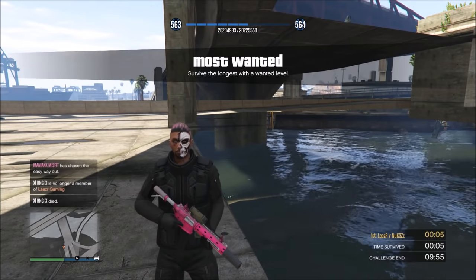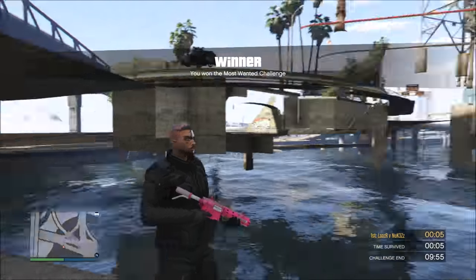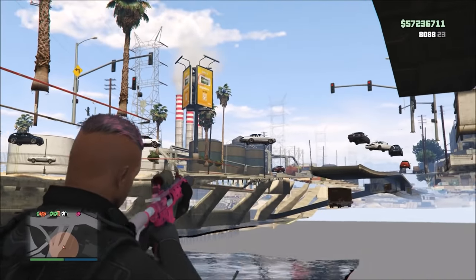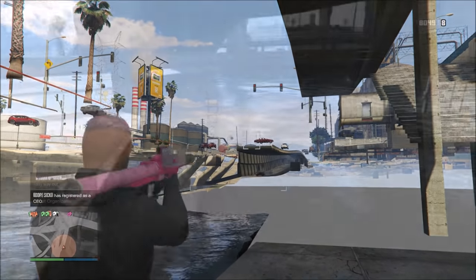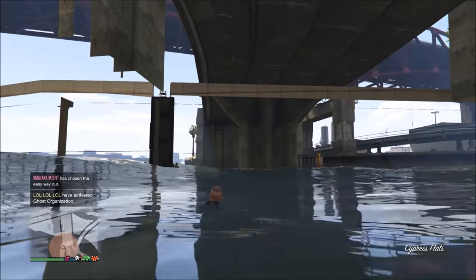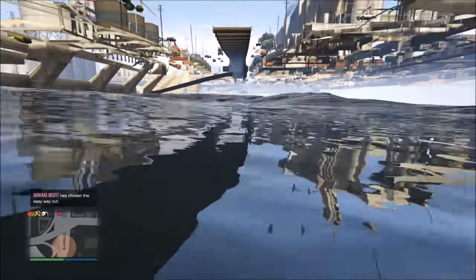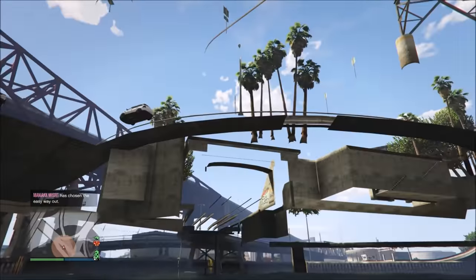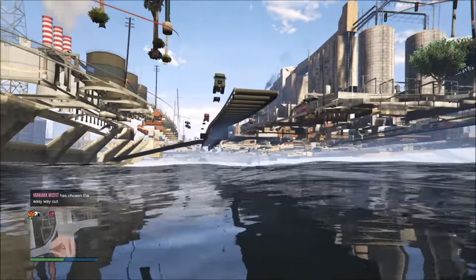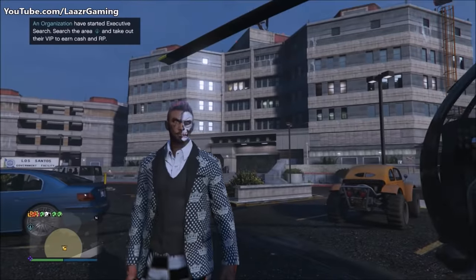The third and final glitch is something I've done before and you guys really enjoyed it — I'm linking the second glitch into the third. I just showed you how to walk and swim around under the map, and now I'm going to show you how to actually drive boats underneath the map. Yes — literally drive fully functional boats underneath the map. This is an awesome glitch to troll your friends with.